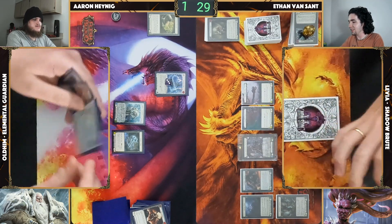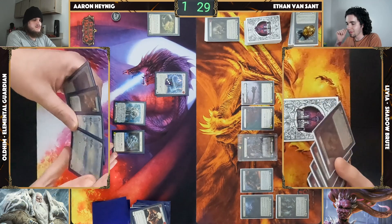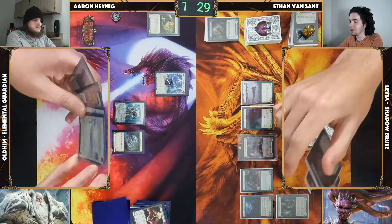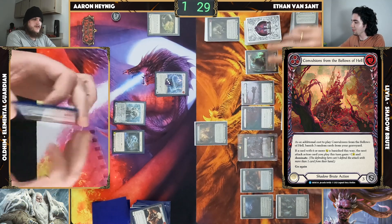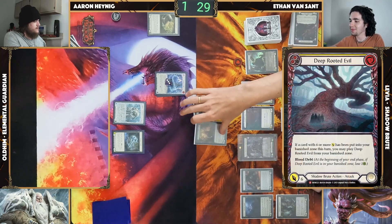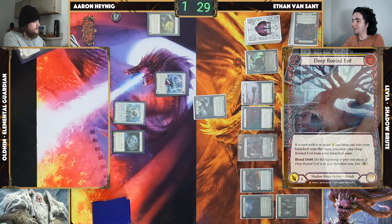One, two, three, four — got too excited. We'll start with a Convulsion — sorry, you've got me! It will hit because Dominate doesn't matter what it hits. Then I'll just cast Deep Rooted on top — and that's that.